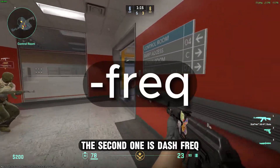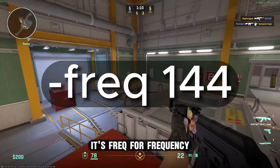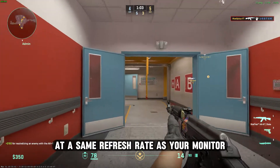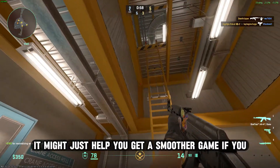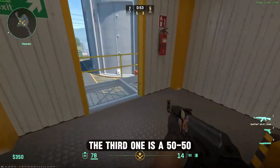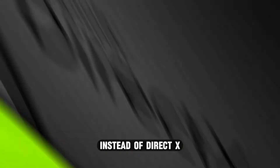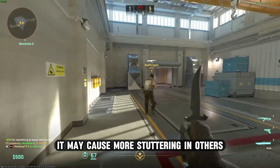The second one is -freq, followed by the refresh rate of your monitor. It stands for frequency — this launch option forces the game to run at the same refresh rate as your monitor while not capping the FPS, which may help you get a smoother game if you forgot to set your refresh rate in-game. The third one is a 50-50: it's called -vulkan. It forces the game to run on the Vulkan API instead of DirectX. While it may help with FPS on some systems, it may cause more stuttering on others.